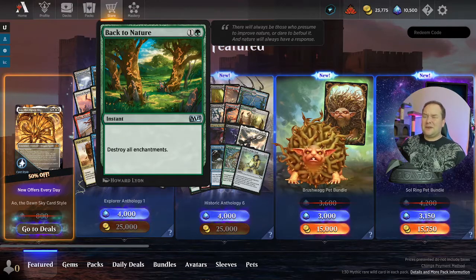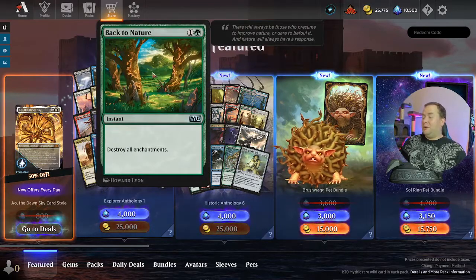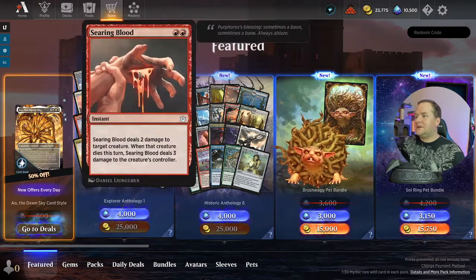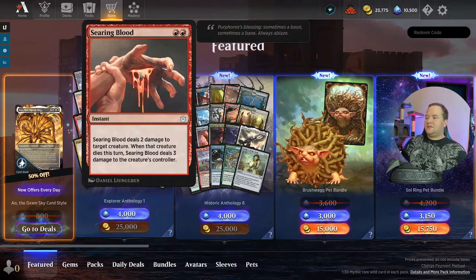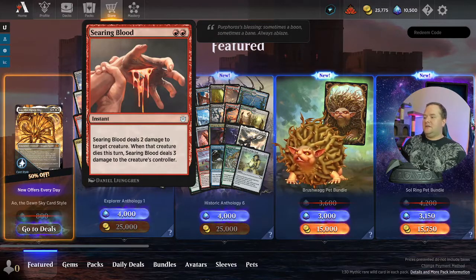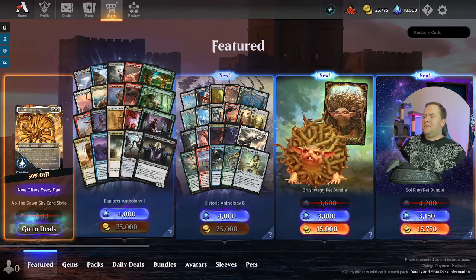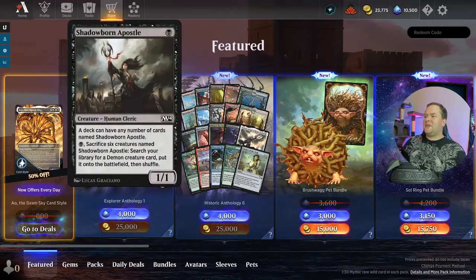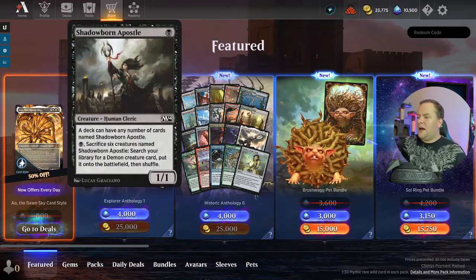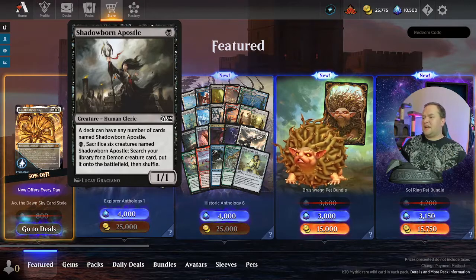Back to Nature — destroy all enchantments. Good sideboard card; I could actually see this being played in a lot of decks in the sideboard, and also in Commander to be honest. Searing Blood — deals two damage to target creature, and if it dies, it does three damage to that creature's controller. I can see this being played in a lot of burn decks.